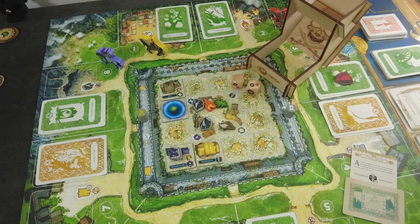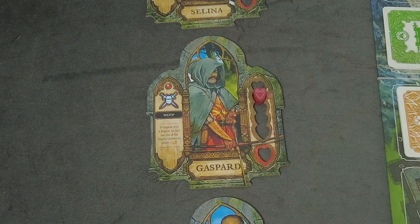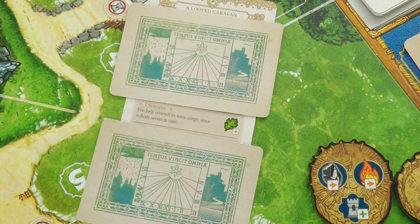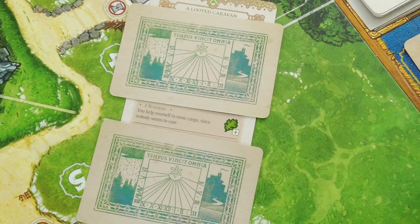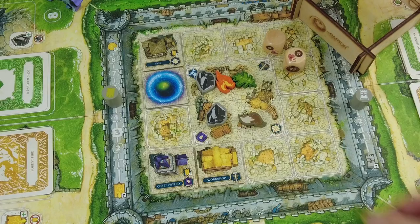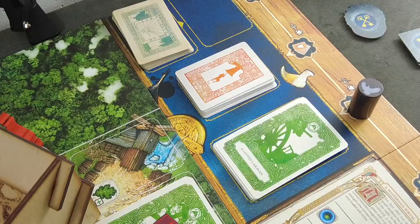Gaspard has to spend the effort, dropping below the threshold — he can no longer use his Snoop ability this turn. With one success from the Looted Caravan, the result reads: you help yourself to some cargo since nobody seems to care — we get a plant-based resource, useful for building a tower. The incident is gone. That's the end of Gaspard's activation. Lars rolls the adversity die next — another arrow, moving to the problem space again. Location die: four. The new problem card is the Mild Epidemic.